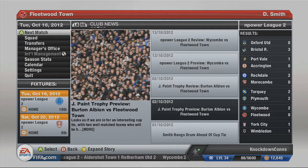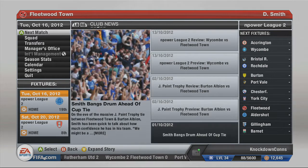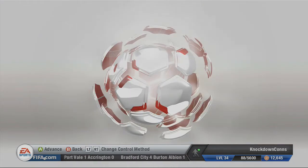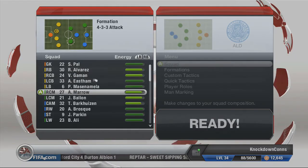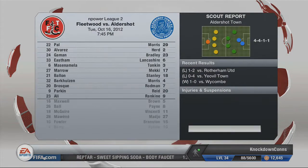Hey guys, it's Conor here and welcome to episode 4 of the Fleetwood Town career mode. Today I've got 3 matches for you: against Aldershot who are 19th in the league, Rotherham who are 8th in the league and also the Chuckle Brothers team - I just remembered that the other night when I was playing them. And Accrington Stanley. We're just doing some squad checking at the moment before we go into the game.